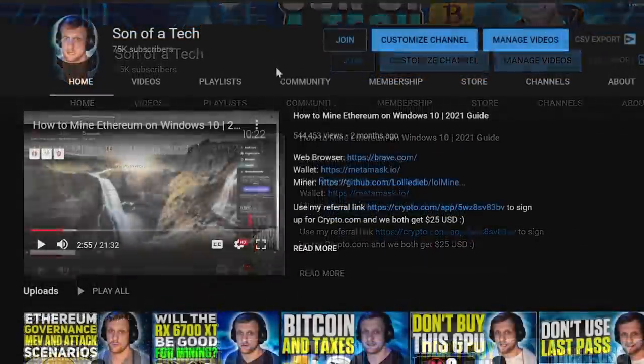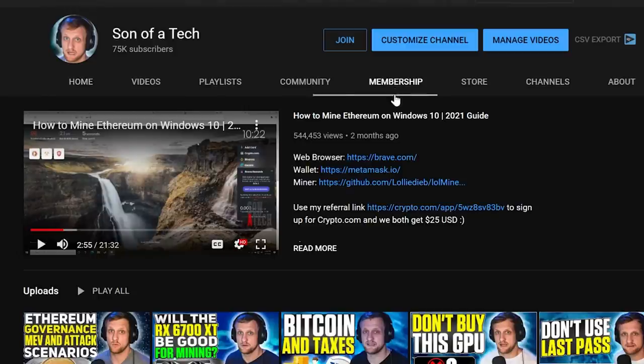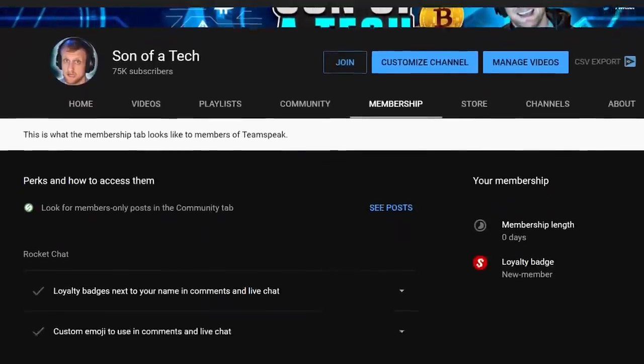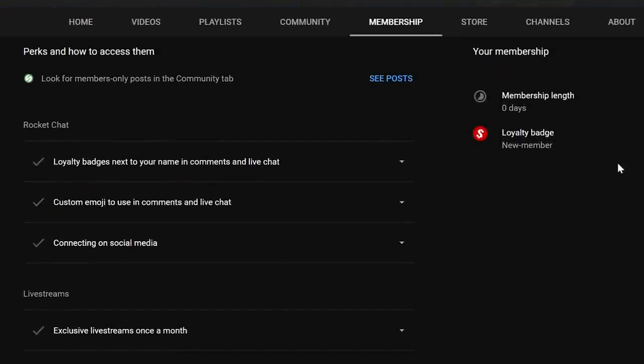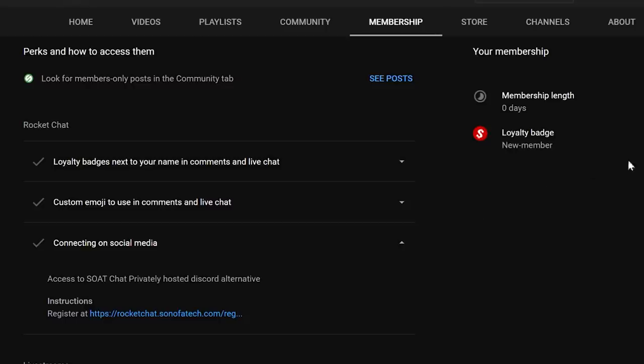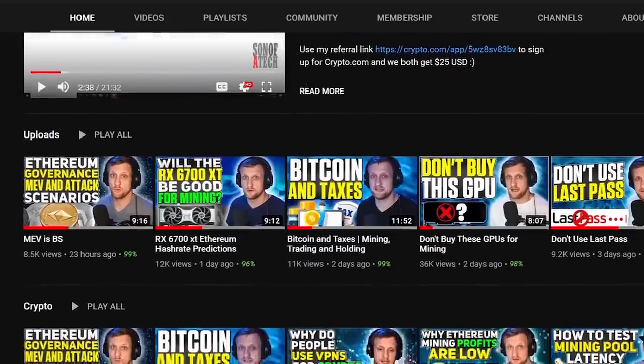Today's sponsor is myself. To support the channel, click the join button below and you'll get access to our privately hosted Rocket Chat. Select the $1.99 option, then head to the membership tab, scroll down, expand your membership perks, and find the section for connecting on social media. There will be a secret registration URL for Rocket Chat where you can sign up and enjoy talking with other cryptocurrency enthusiasts and miners — without scammers, spammers, or bots.